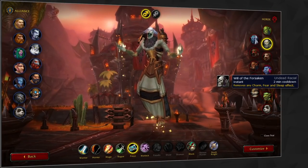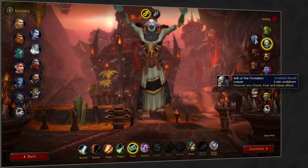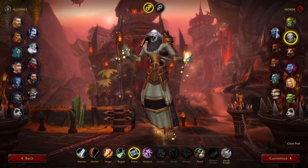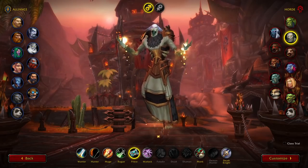For Horde, Undead remains the best race by far. With the buffs to every Warlock spec, we expect to see a huge increase in the amount of fear effects in Arena, making Will of the Forsaken a much-needed asset. And that's pretty much it. The other races really can't compare, so if you plan on taking PvP seriously, we highly recommend going Undead for Horde.